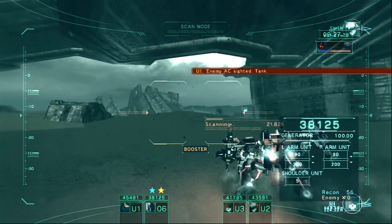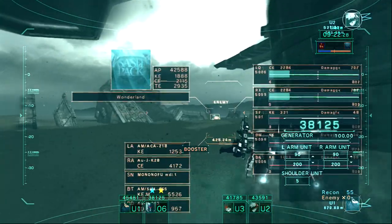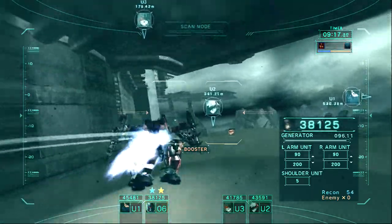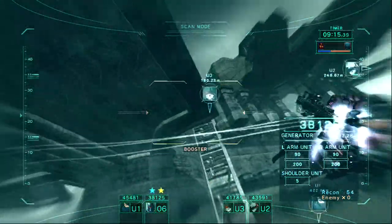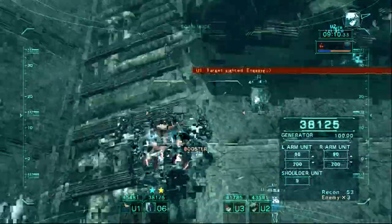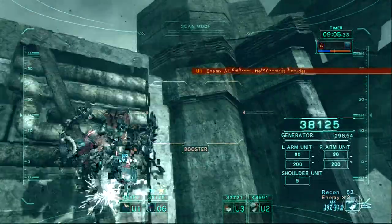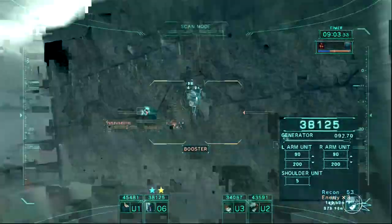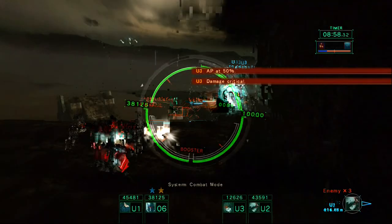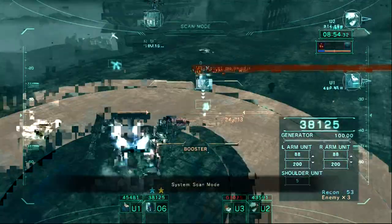Q1, enemy AC sighted. Q1, target sighted. Engaging. Q1, enemy AC sighted. Heavyweight lineup. Q3, damage vertical. Q3, picking 50%. Main system, scan mode. Q3, target confirmed.